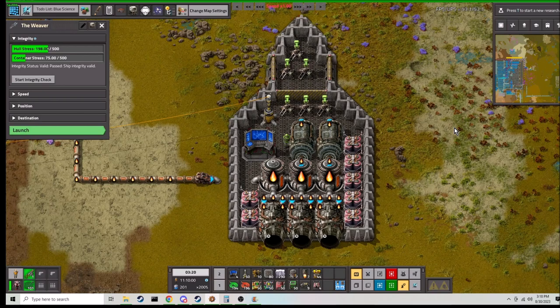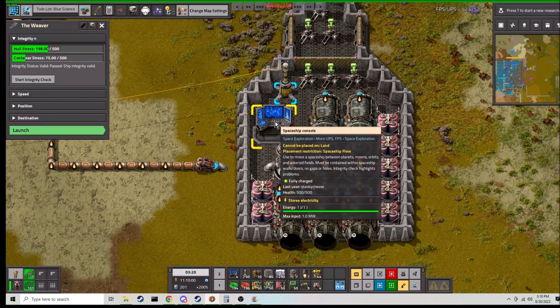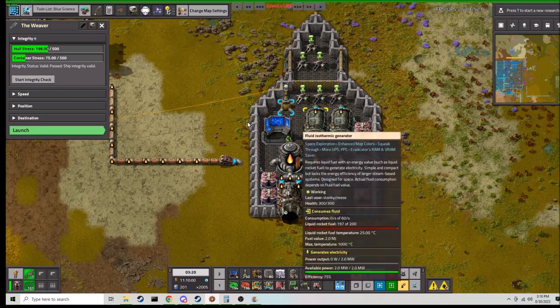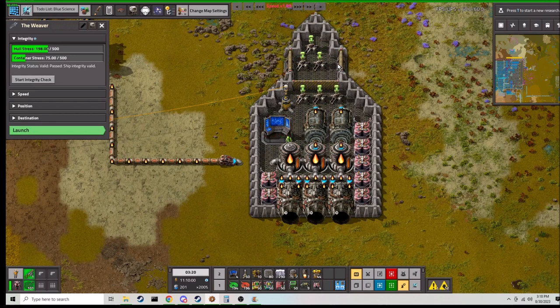Now your ship is ready to go. Note that this is a fully player-controlled ship — it is not automatic. We can open the terminal to get this menu and do a start integrity check. Everything is good — ship integrity is good, no holes anywhere, no weird corner pieces.